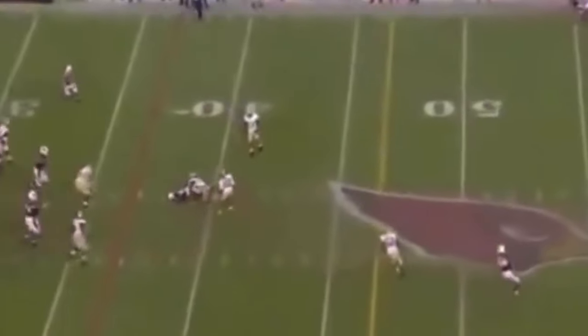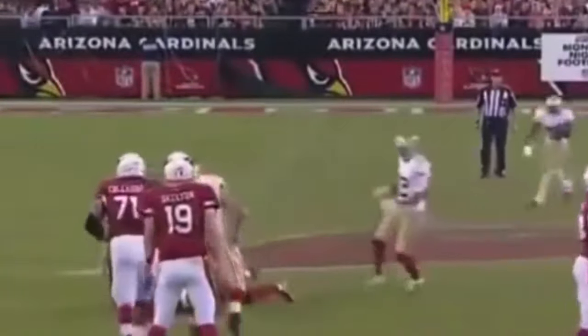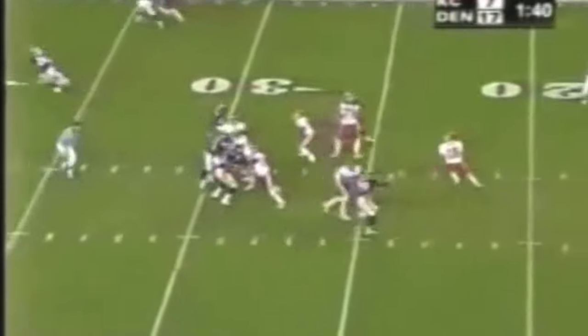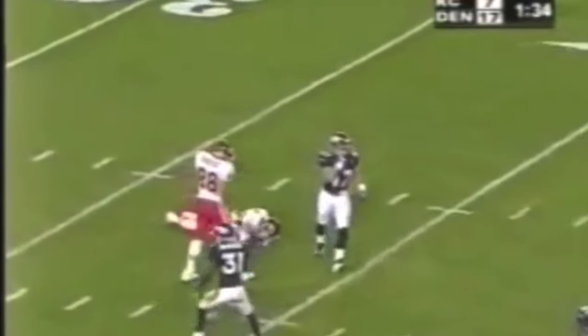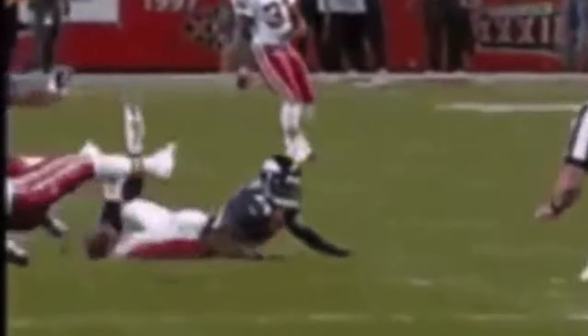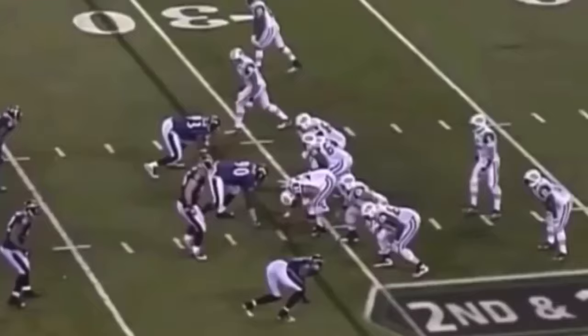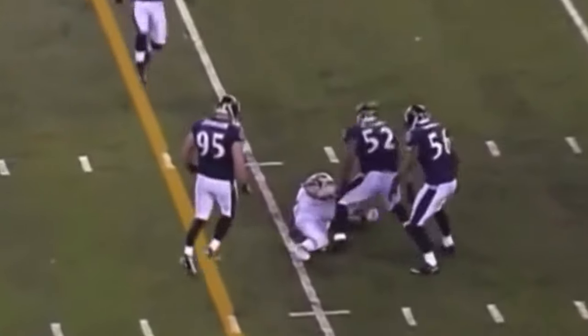This is Early Doucette. Up the middle. As it's bad — Lynch. A flag. What a shot by Lewis on Dustin Keller as the ball arrives.